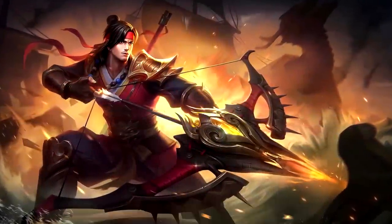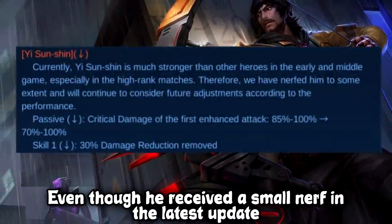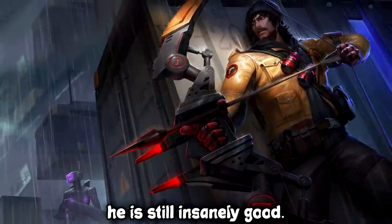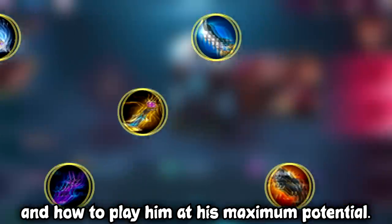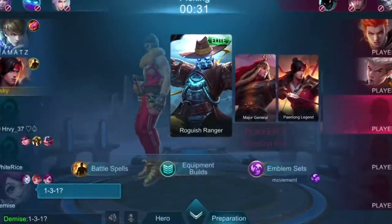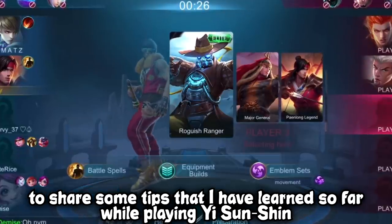Hey guys! As you probably already know, Yi Sun-Shin is one of the strongest marksmen in the current meta. Even though he received a small nerf in the latest update, he is still insanely good. But I have noticed that a lot of players are still confused about what is the best build for him and how to play him at his maximum potential. So in this video I will try my best to share some tips that I have learned so far while playing Yi Sun-Shin.